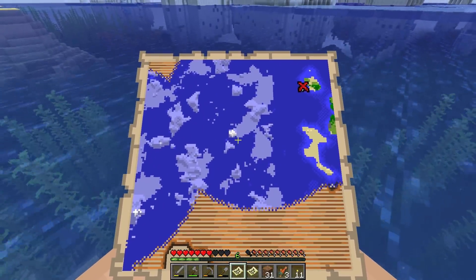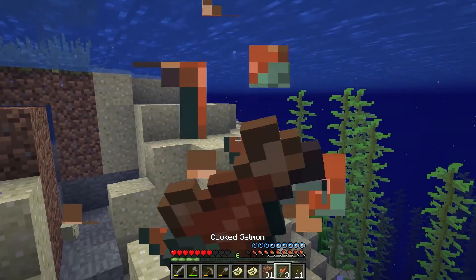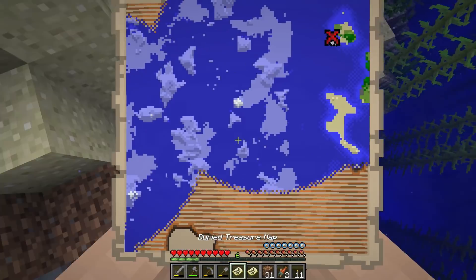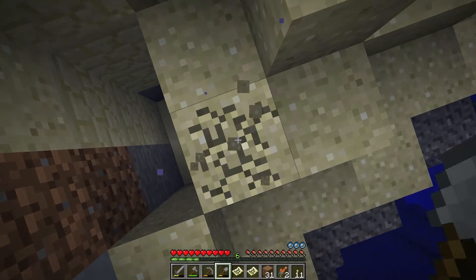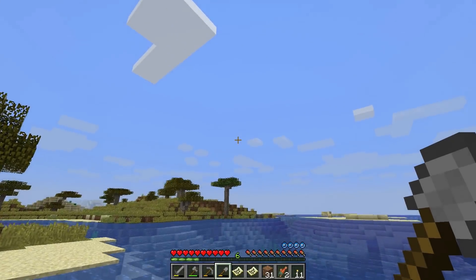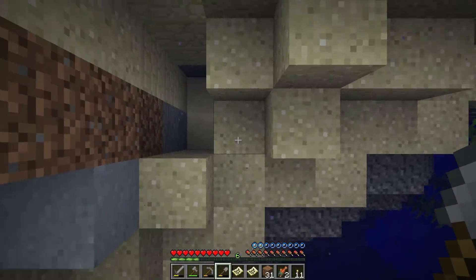You kind of have to get yourself positioned under that X almost completely. I was digging all around here but now we finally found it. Digging underwater is horrible, but here we go - let's get the sand off. Your chest - can't even talk I'm so excited! Back up for air. I hope the next treasure chest is on the surface because this is actually not very fun.